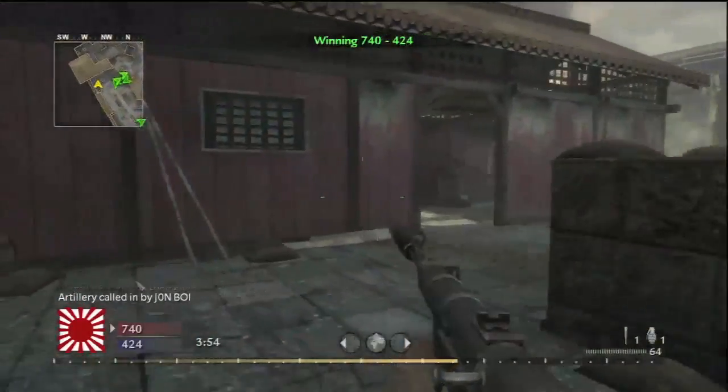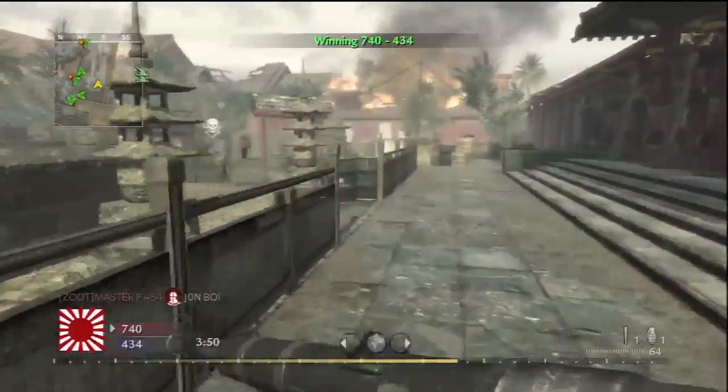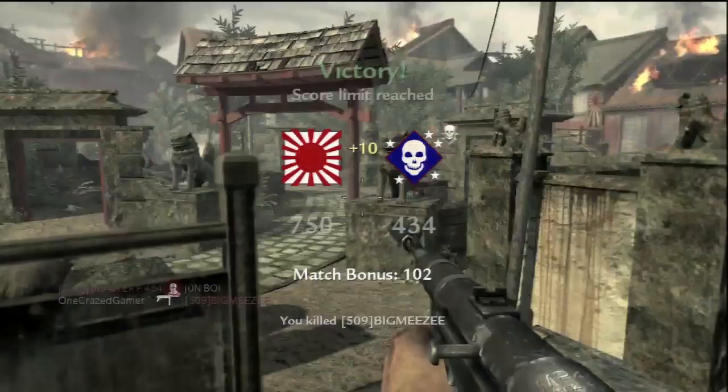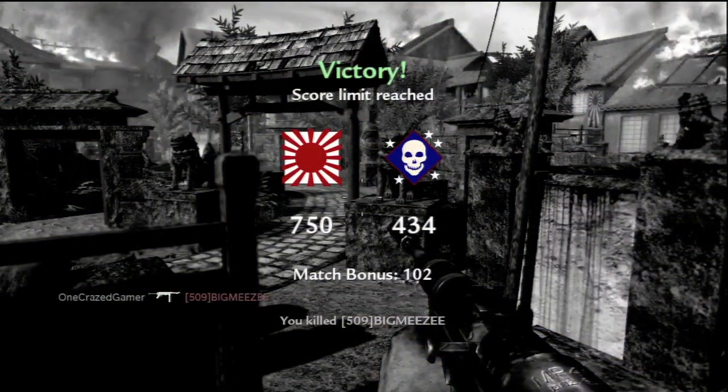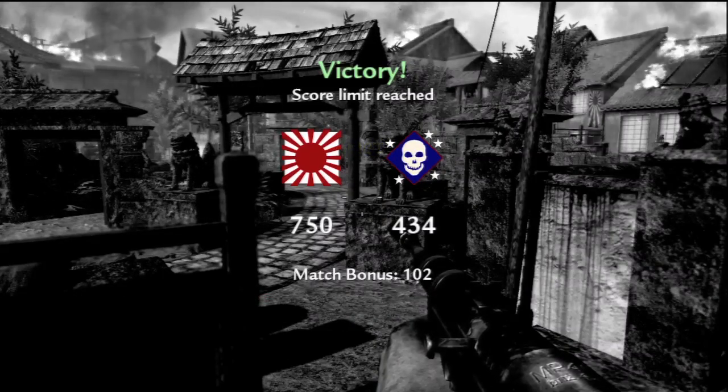My airstrike comes in and gets the next-to-last kill. Jose Fresca spawned in under the airstrike. As we're looking around trying to get a beat on where the other players are, I head over to the right side of the map and Big Meezy finally goes down for real, and that ends the game. Thanks for watching, thanks for subscribing — we'll see you in the next video.